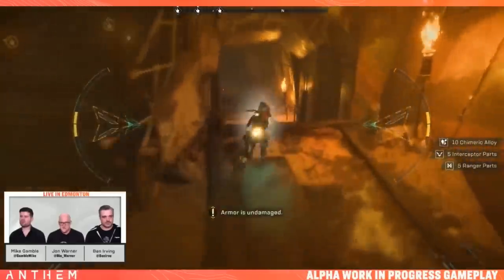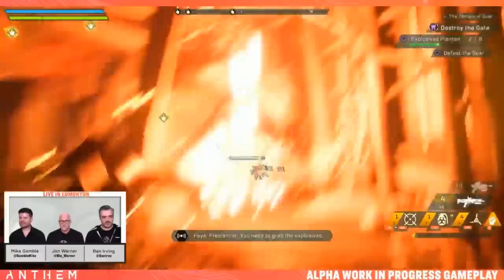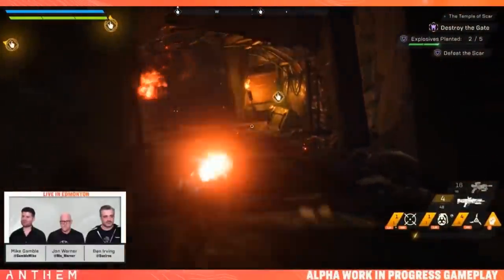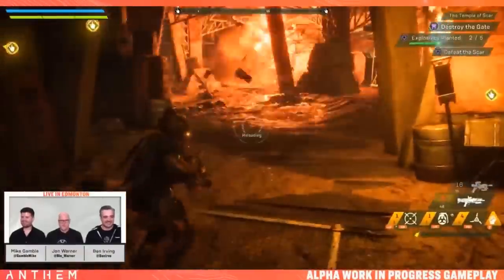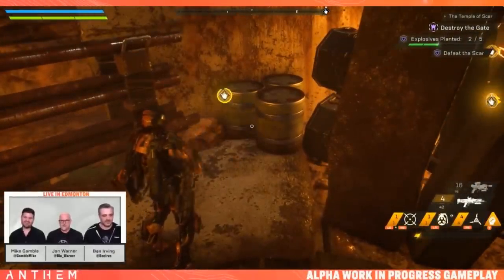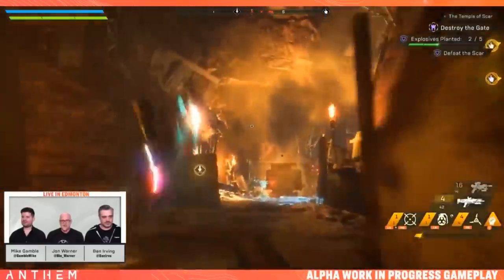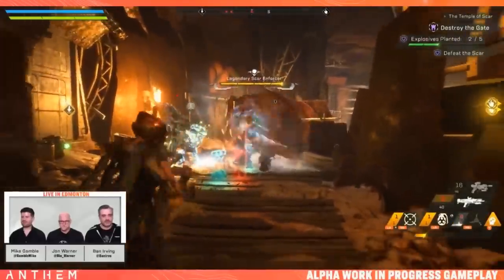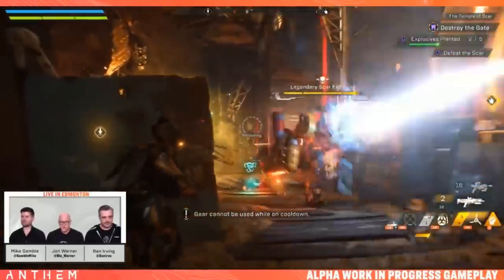More enemies ahead — here's the mine room again. Someone attempts to solo-clear the mines. The team uses Target Beacon on the Scar Enforcer for increased damage, combined with taunt and freeze. Combos for days — the Enforcer gets frozen and meleed. Two more propane canisters obtained to blow the door.